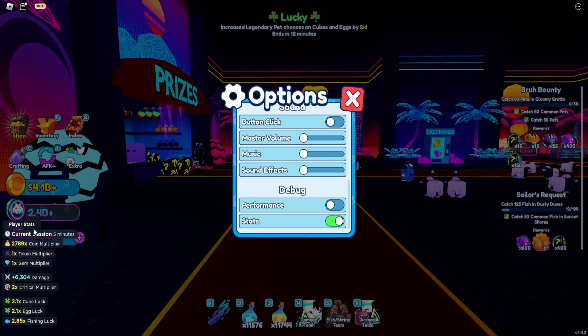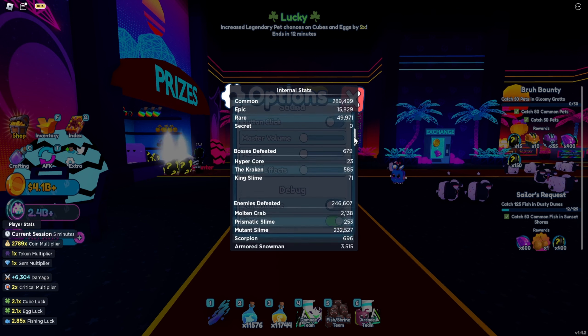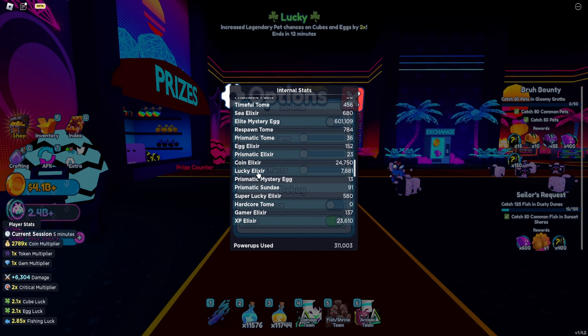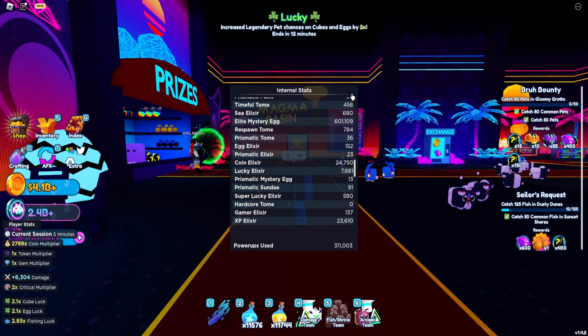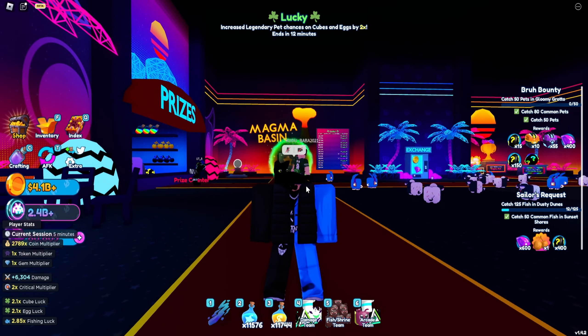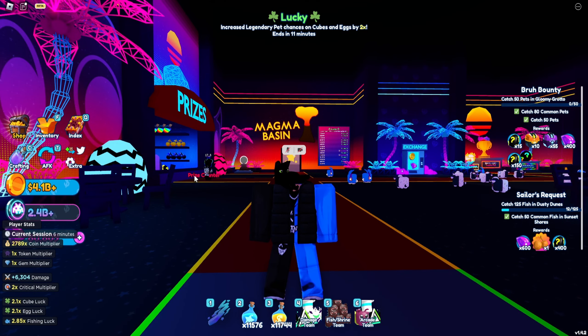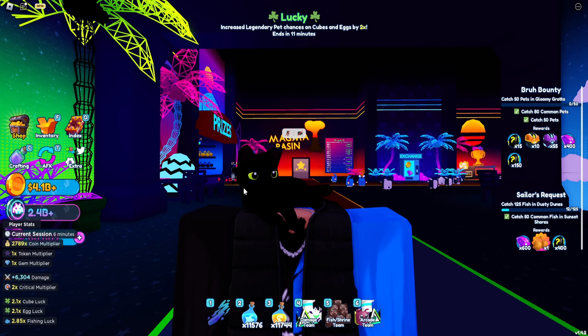If I go to my settings, I think I can check my stats on how many prismatic eggs I've opened. Prismatic mystery eggs — I've opened 13 of them, which is a decent amount. Prismatic Sundaes, I've had 91 of them. Super Lucky Elixirs and all that stuff — it shows you a bunch of stats. I only have 7 right now but I've opened 13. Out of every single 13 prismatic eggs I've opened, I have not gotten a secret, which is wild.